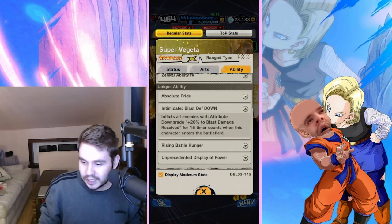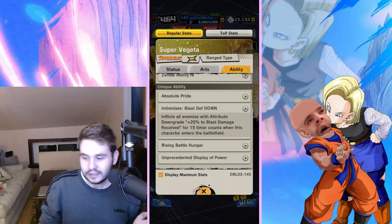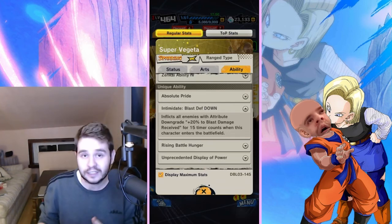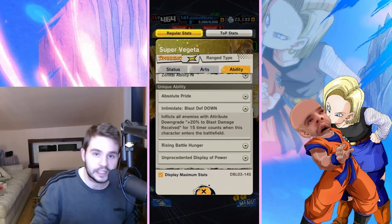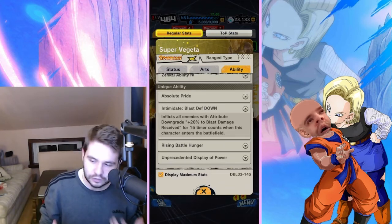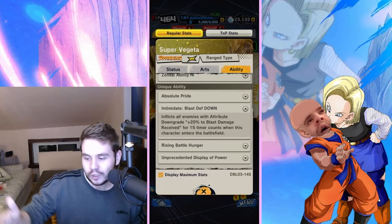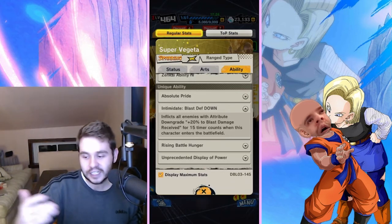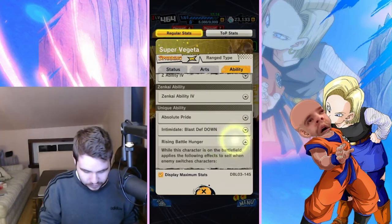Let's look at Intimidate — blast defense down. Inflicts all enemies with attribute downgrade: +20% to blast damage received for 15 timer counts when this character enters the battlefield. That's nice, but he needs to enter the battlefield first. When you switch out, your other units will benefit from the increased blast damage, but 20% to blast damage received isn't inherently huge. Anything that can block or is immune to that won't matter. And because it's specific to blast only, it hinders its potential — especially if you're trying to run a more strike-focused team while this guy is all about blast.